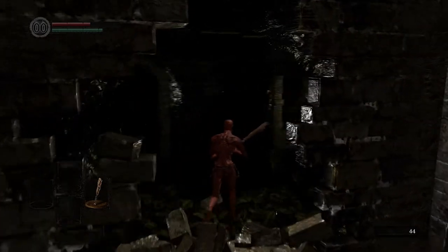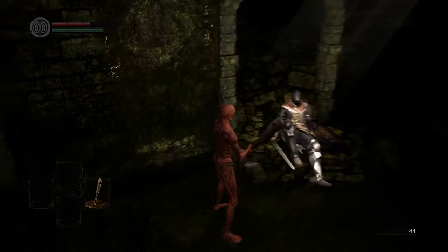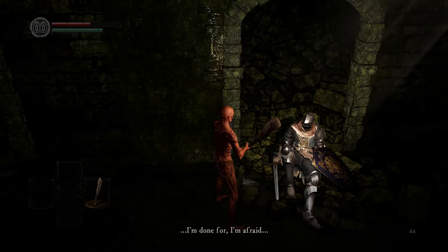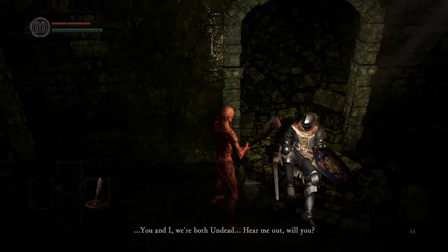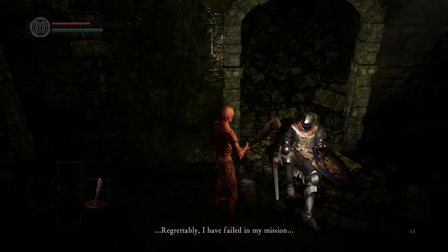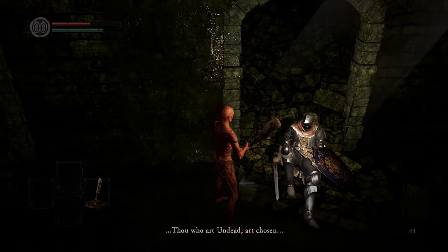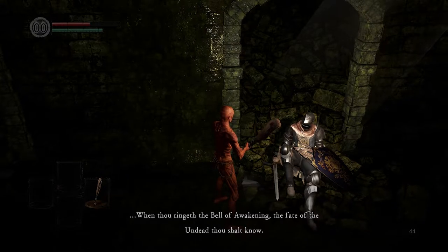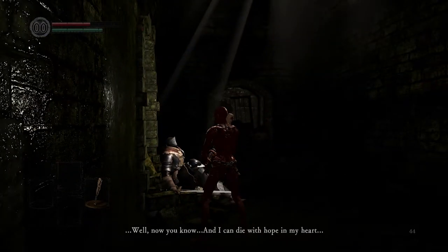Through here we can go talk to the nameless knight, who seems to be in rough shape after being busted down through the ceiling. He tells us: 'You're not alone. I'm done for, I'm afraid — I'll die soon and lose my sanity. I wish to ask something. You and I, we both are dead. There is an old saying in my family: Thou who art undead are chosen. In thine exodus from the undead asylum, maketh pilgrimage to the land of ancient lords. When thou ringeth the bell of awakening, in faith of the undead — well, now you know. And I can die with hope on my heart.'